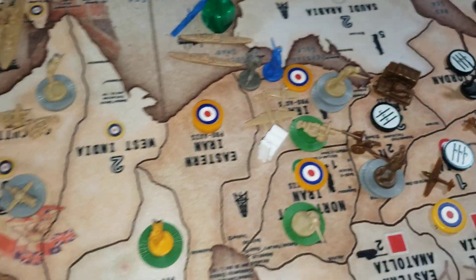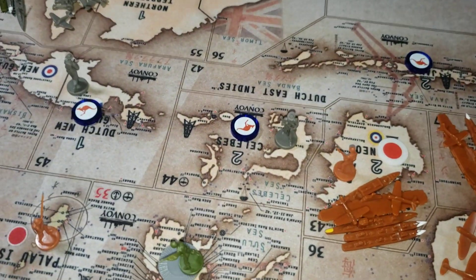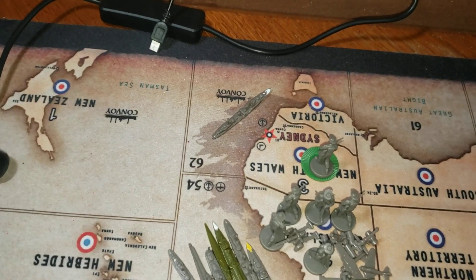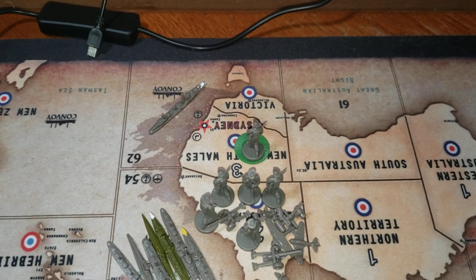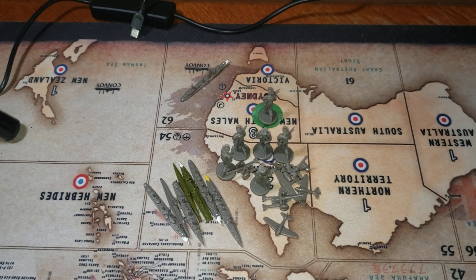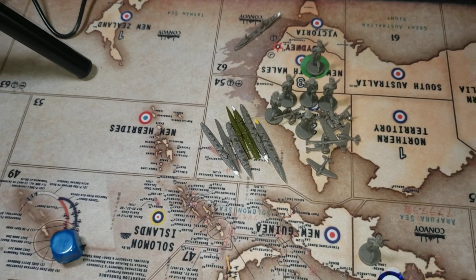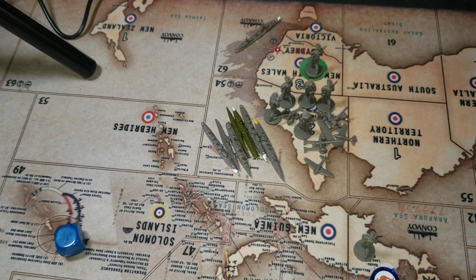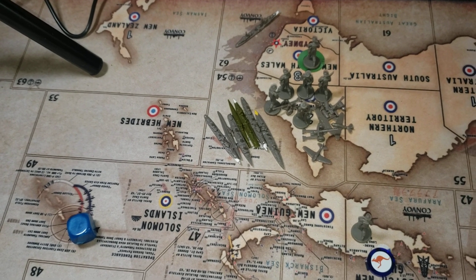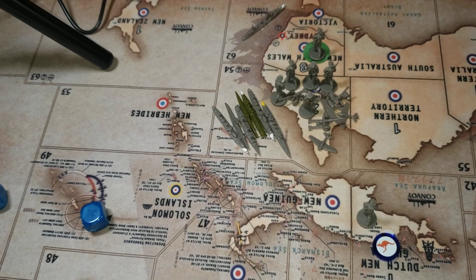1 infantry in Iran. 1 infantry in the Salibs, 1 in Dutch New Guinea. Destroyer in zone 62. 4 infantry in New South Wales. 5 infantry, 2 artillery, 2 AAA, and 3 fighters in Queensland — with 2 destroyers, a cruiser, a sub, and a transport in C-Zone 54.